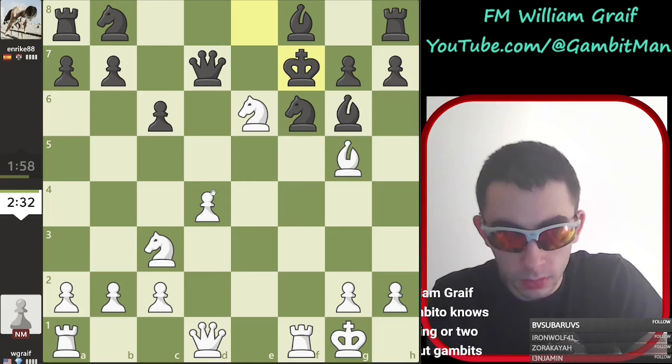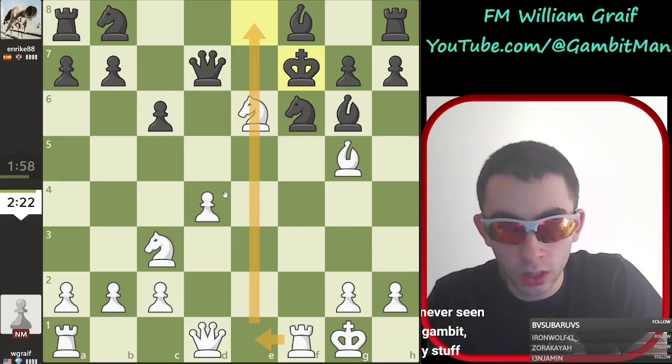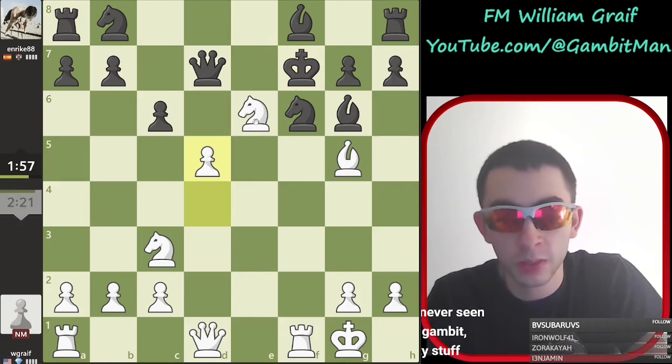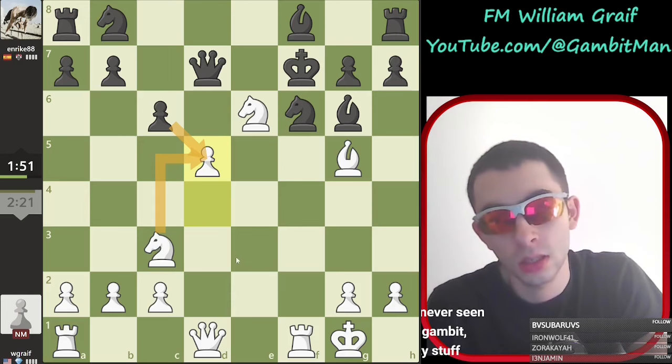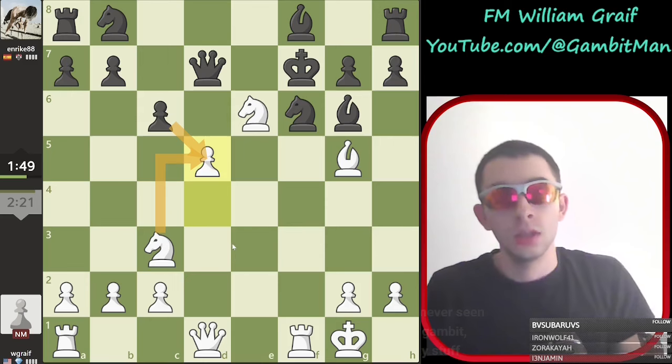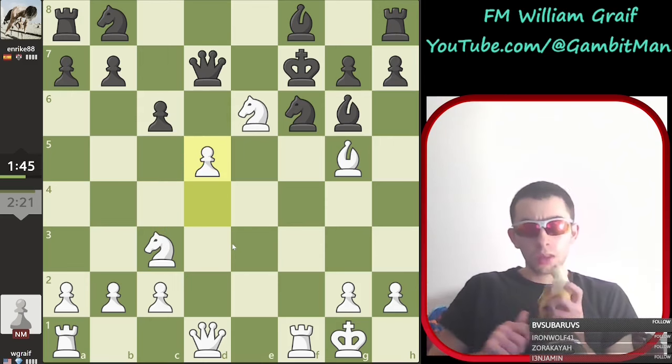King f7. I guess we play here probably just d5. D5 seems good. King f7 threatens to take our knight, right? Because rook e1, there's nothing to win. So let's play d5 to protect our knight for a sec. Pawn takes. Something I want to play there is just knight takes, but maybe we take f6 first. I'm still thinking about that.